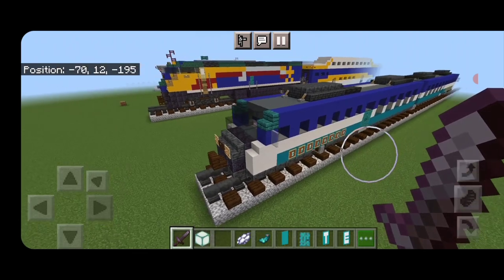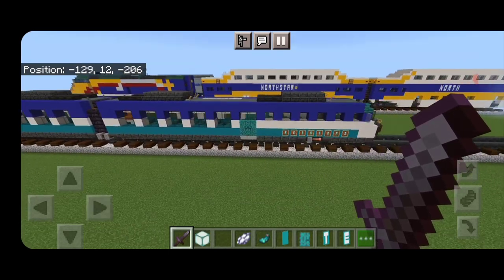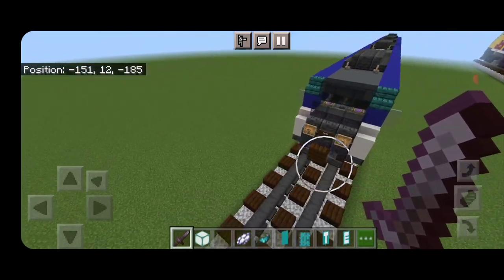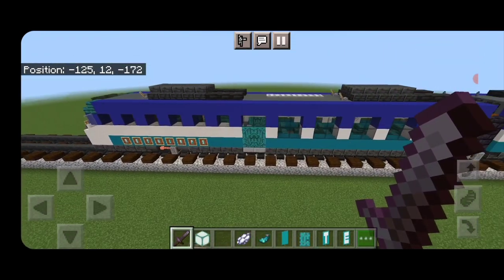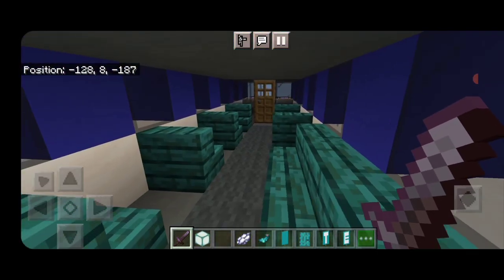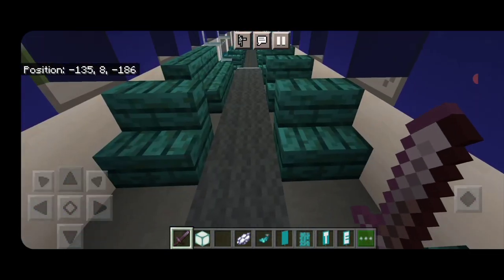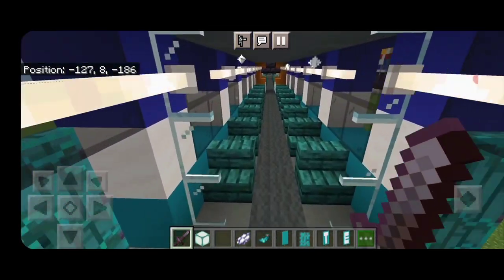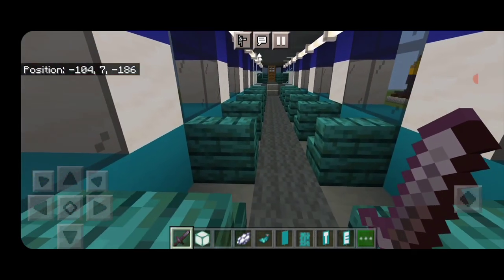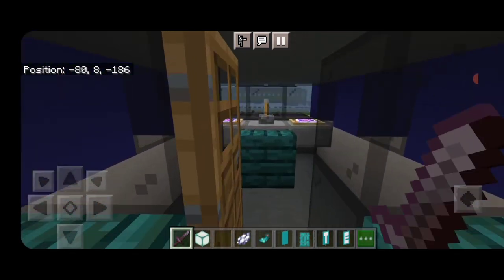That's the whole build for this DMU. What you need to do next is use the structure command to copy it, or build another exact duplicate facing the opposite way, because these come in mated pairs with a cab at each end. We can walk through the interior — there's a raised area, then it drops down, you come between the cars into the next one, then it raises up again with a cab at this end as well.